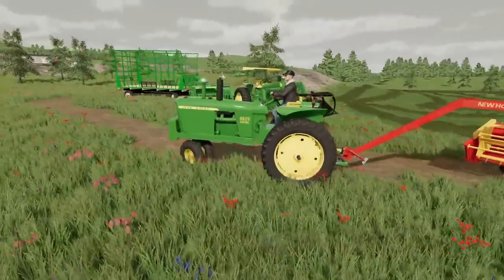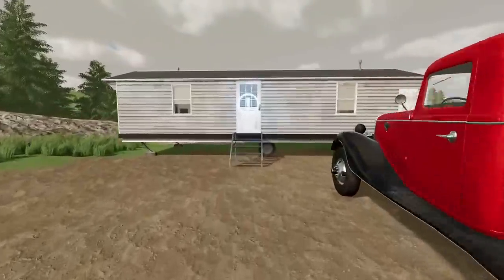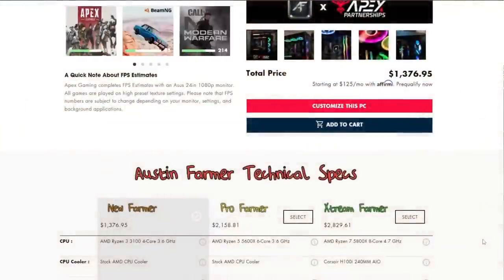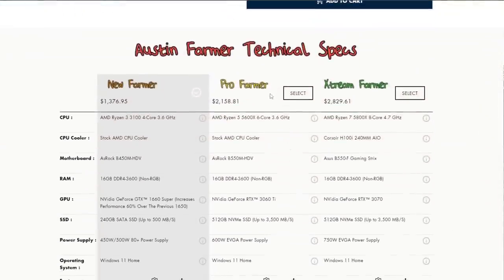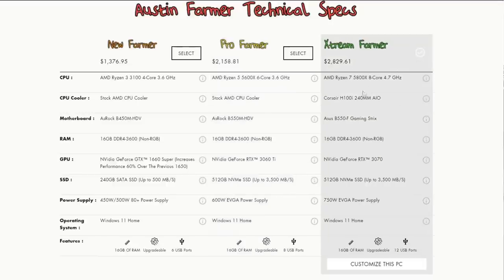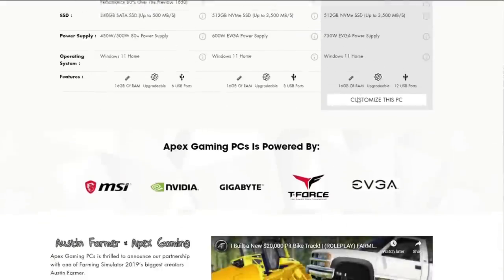I went back to the house and hopped on my Apex Gaming PC to look at a couple things. Speaking of Apex Gaming PCs — if you guys want a gaming PC, look no further. You can get 5% off using code 'farmer' and we have tons of options on the Austin Farmer line to suit your budget.